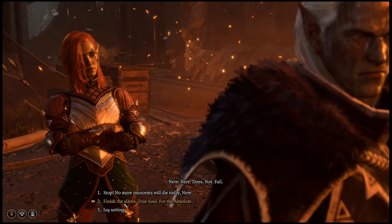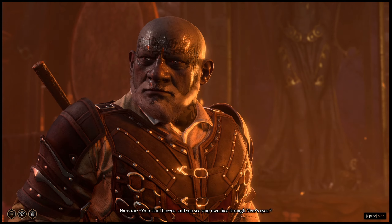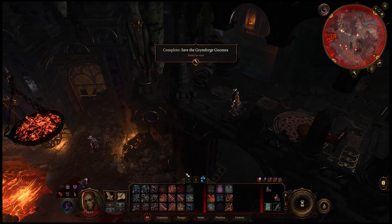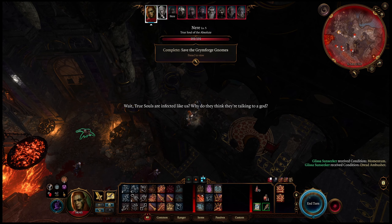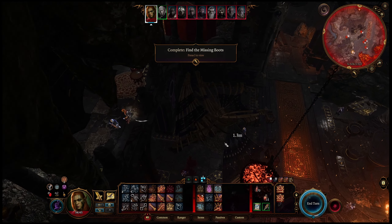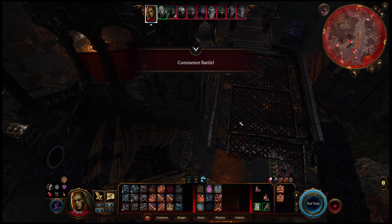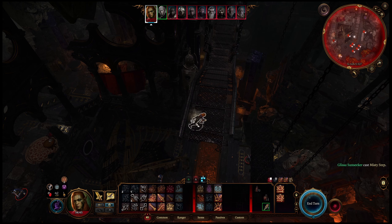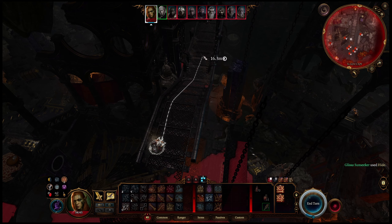For now, we're just going to side with him. We'll say that they were lazy, they didn't do their job. Then we're going to choose 'if you insist' and agree to kill the dwarves for Nier. You'll see that Nier is actually our ally in this fight. We're going to misty step right on up here, and then we're going to hide.